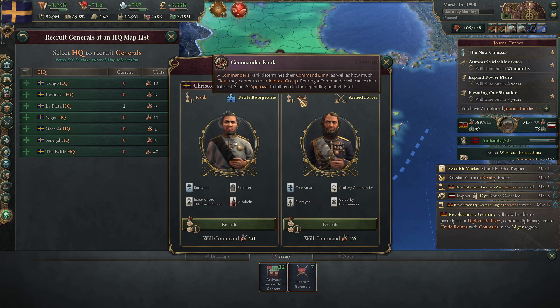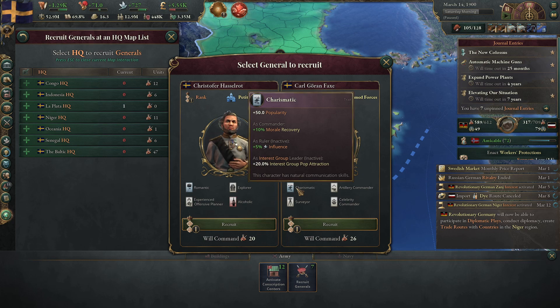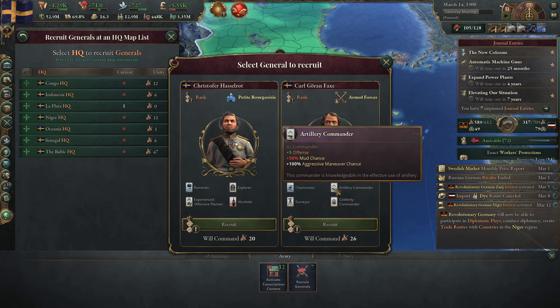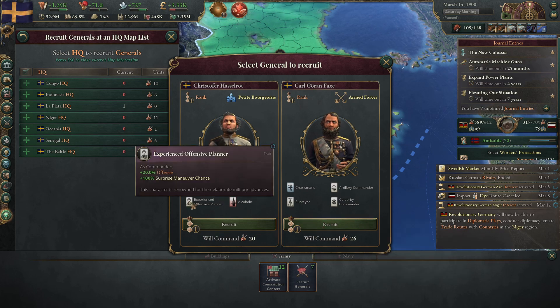Not terribly good. He's charismatic, which gives some morale recovery. Surveyor. Commander. Celebrity commander. And an artillery commander. Experienced offensive planner.